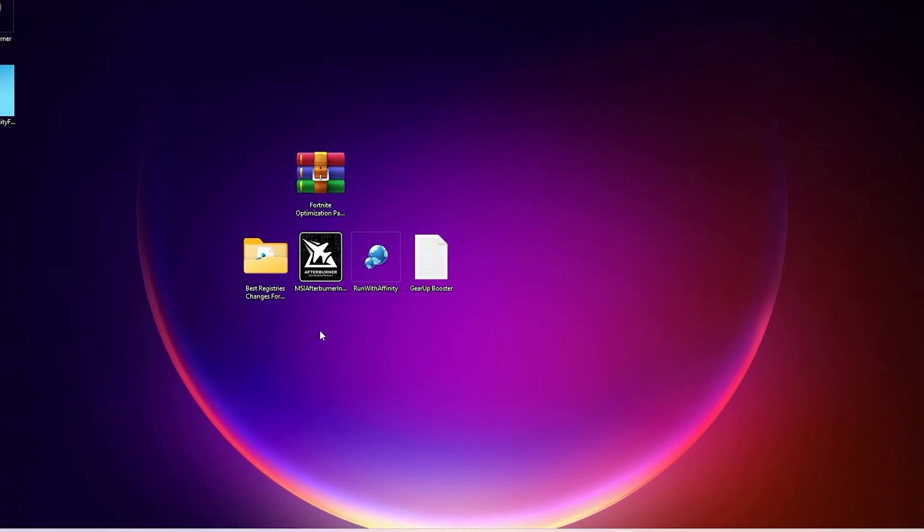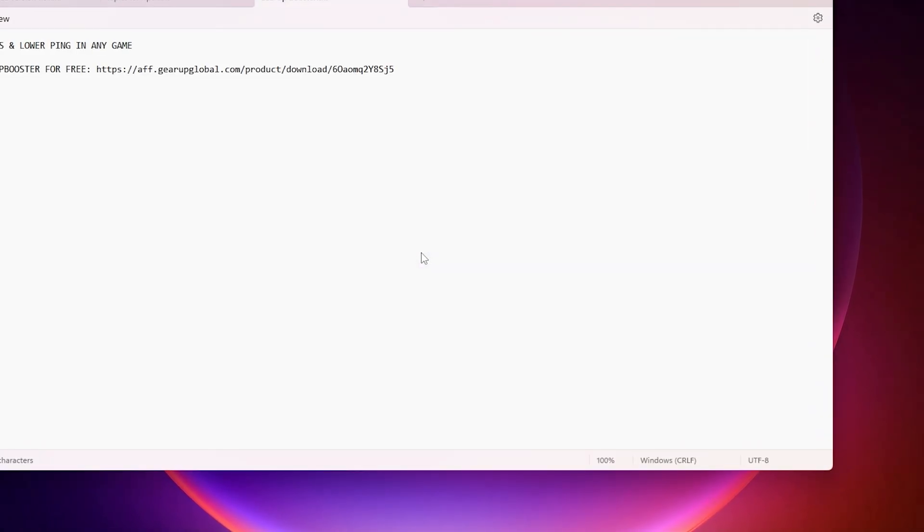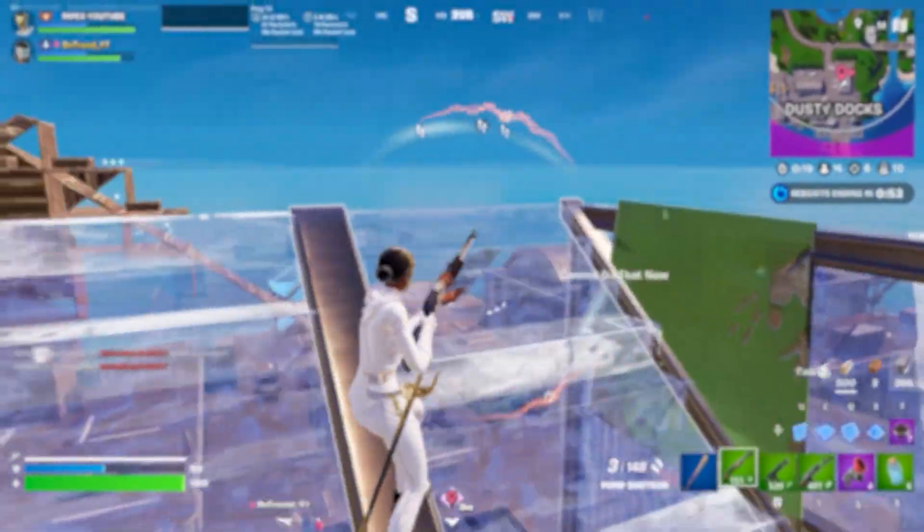At the end of the pack, find the TXT file for GearUp Booster. This tool helps reduce your ping and improve FPS for free. Copy the link from the file, search it in any browser, and download GearUp Booster. You can also use the link from the video description.